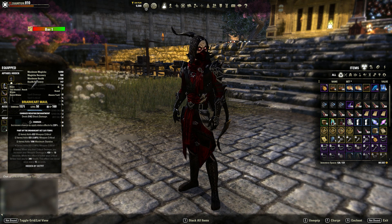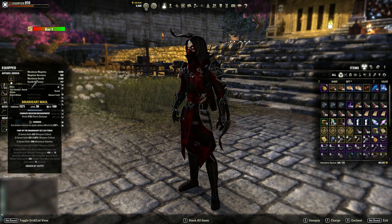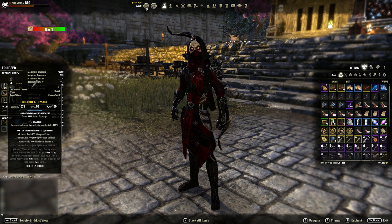The Briarheart model I run is charged shock damage, and the reason is it's just the most damage you can get. You either choose sharpened, which is about 3k penetration — roughly a 4 to 5% damage gain — or you go with charged shock, and if minor vulnerability procs you do 12% more damage. I think it's obvious what I would choose.